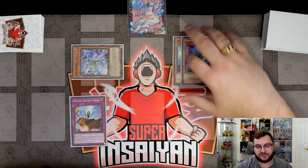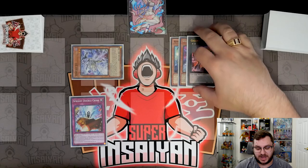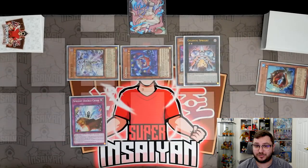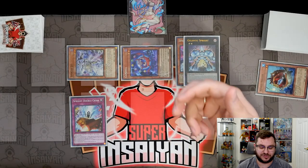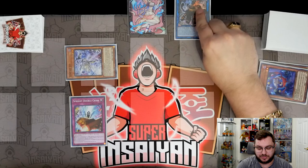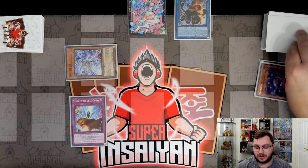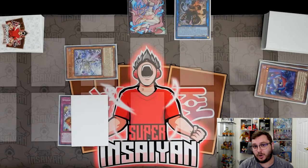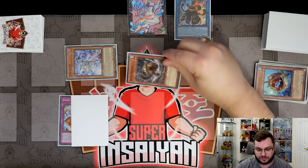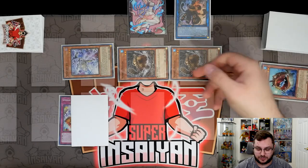We take the Angler and Blue, overlay into Gigantic Sprite, and activate its effect to summon Cap Shell. Cap Shell is great for extra resources. We take Cap Shell and Gigantic and link both into Sprite Sprint. We chain-block: chain link one Sprint, chain link two Cap Shell. Cap Shell draws us a card, then Sprint sends Nimble Angler to the graveyard, which summons two copies of Nimble Beaver.